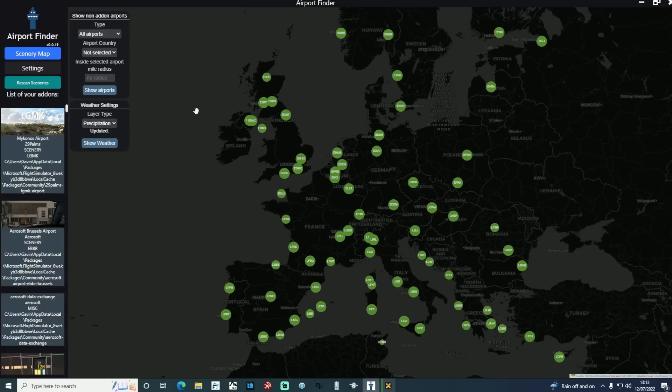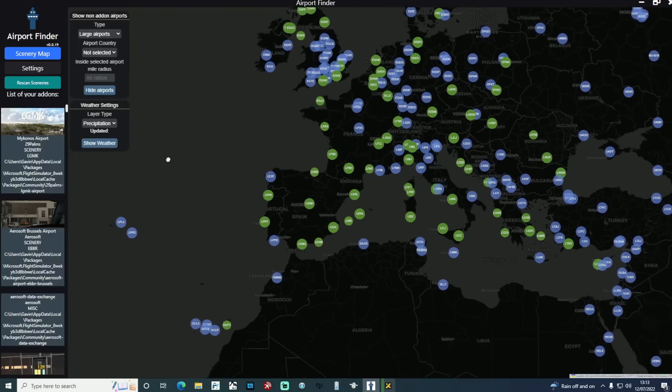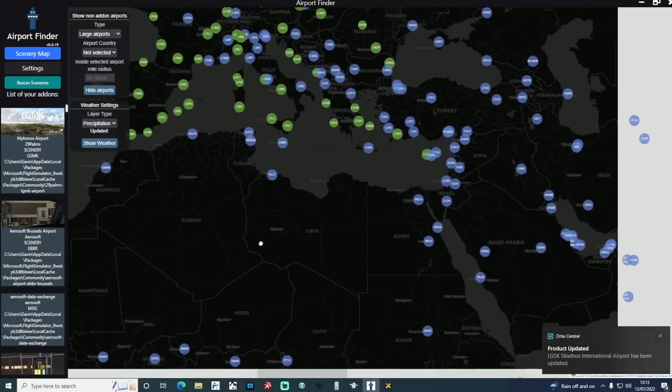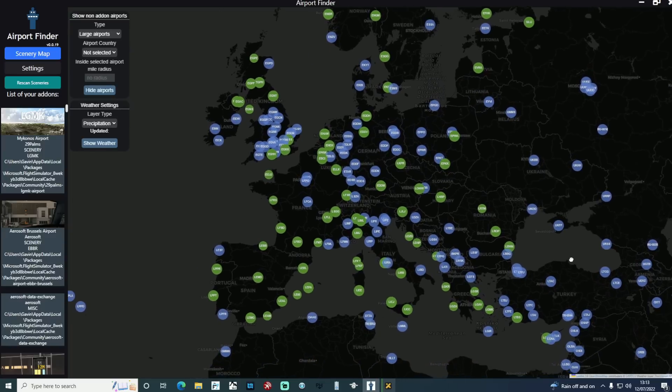Let's take a quick look at the features of this program and how we can use it to cut down on the time we spend deciding where we're going to fly. By default, the only airports shown are those in your community folder. You can change this using the tool on the left, allowing you to select large airports. You can select a specific airport and a radius in miles around it, and selecting all large airports without a specific radius accounts for the entire world, not just the region shown on your screen.